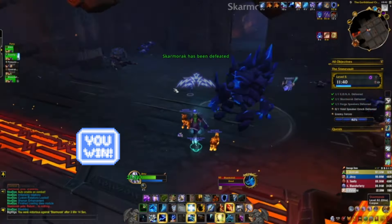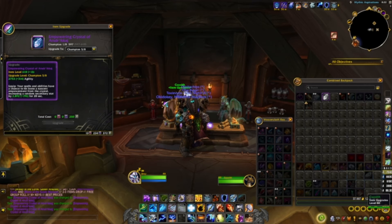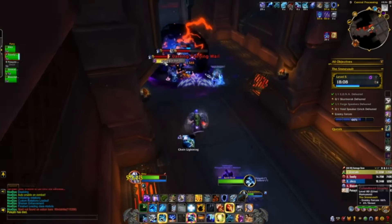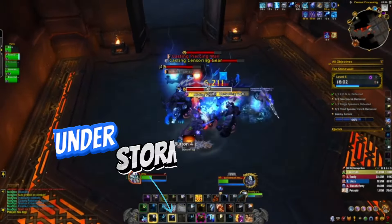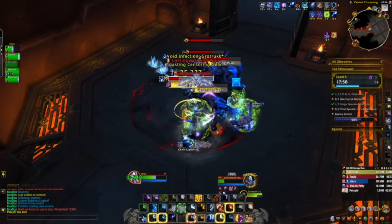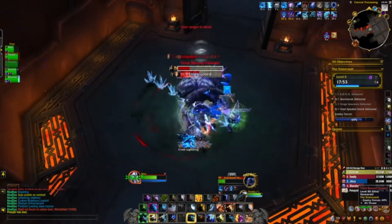To beat Stone Vault Mythic Plus 5 as an enhancement shaman, I focused on optimizing my gear for critical strike and haste to maximize damage and survivability. Time your cooldowns effectively during key moments, especially when enemies are grouped together. Use crowd control abilities like Capacitator Totem, Thunderstorm, and Windshear to manage dangerous mobs, and communicate with your team to avoid overextending. Stay aware of the dungeon mechanics as they greatly affect your run. With practice and teamwork, you can successfully conquer Stone Vault Plus 5.